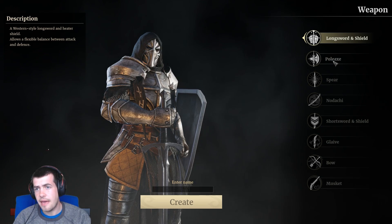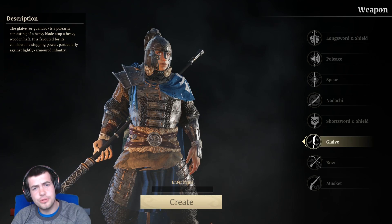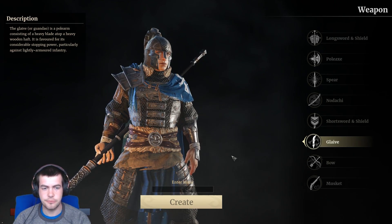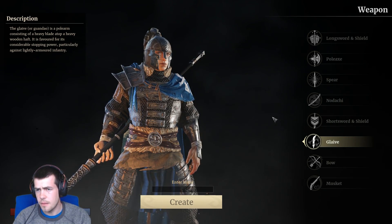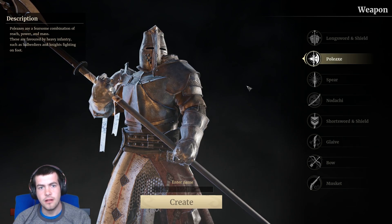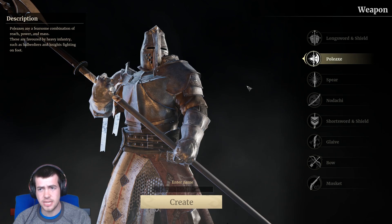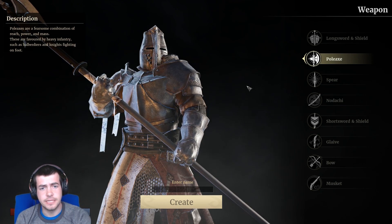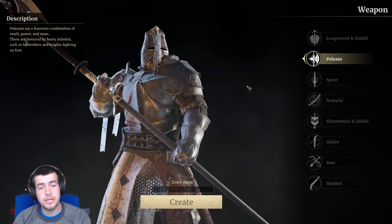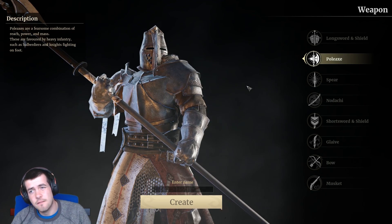Starting with some of the heavier weapons — the Pole Axe, Nodachi, and the Glaive — I'm going to loosely group these together as the main damage dealing classes. These are the heavy weapon classes. Pole Axe is the heavy armour, slowest but hardest hitting class. It does the most damage per hit and has the most defence because it uses heavy armour, but it's very slow in movement and attack — sacrificing mobility for damage.